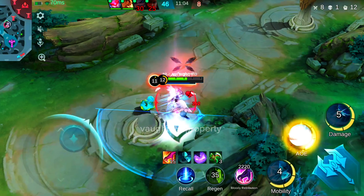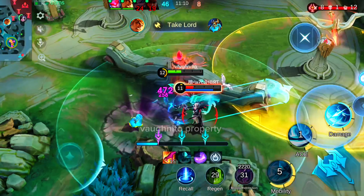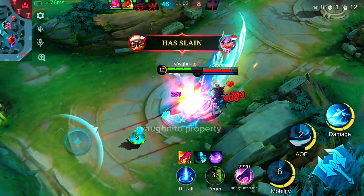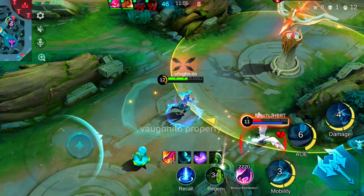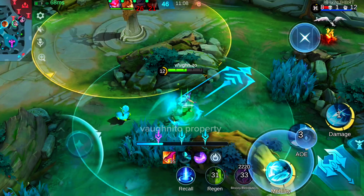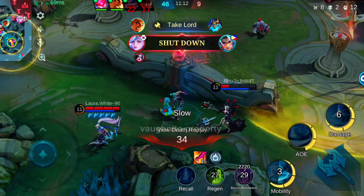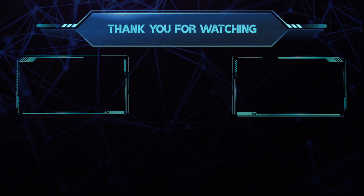Counter 9: Barats vs. Suyo. Barats is a strong counter to Suyo due to his resilience and crowd control. Barats' passive, Big Guy, increases his defense and resilience, helping him withstand Suyo's burst damage, especially when Suyo is in his mortal form. Barats' second skill, Missile Expert, can interrupt Suyo's Blade Surge or Soul Serve by pushing him toward Barats, disrupting his mobility and combo potential. Barats' ultimate, Detona's Welcome, suppresses Suyo, preventing him from using his abilities and dealing significant damage, with a potential stun if Suyo hits a wall or another hero. These abilities allow Barats to disrupt and control Suyo, neutralizing his burst potential effectively.